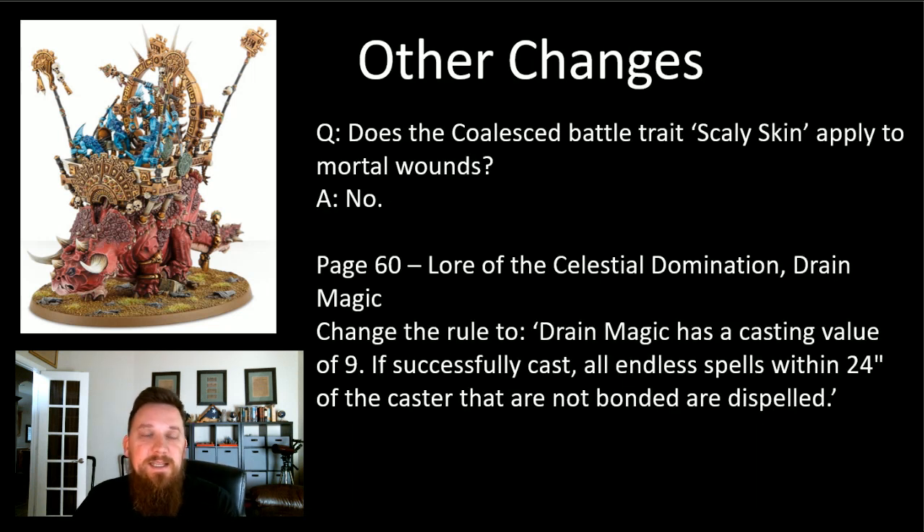Some other FAQ changes - some are big, some aren't. The first: does the Coalesced battle trait Scaly Skin apply to mortal wounds? This is the ability for Coalesced - minus one damage to incoming attacks. The answer is no, it does not apply to mortal wounds. This was in the AoS 2.0 FAQ but they removed it, so for a few months we've been able to take minus one to damage from attack-generated mortal wounds. That's no longer the case - mortal wounds go straight through. We're back to how it was in AoS 2.